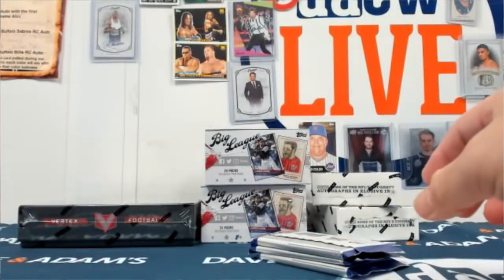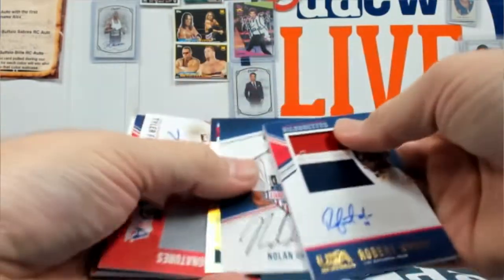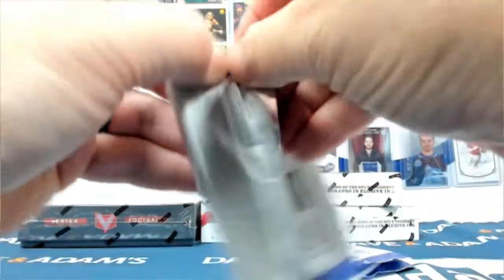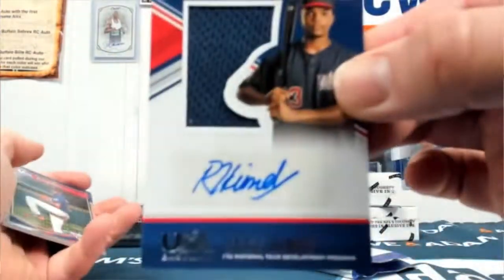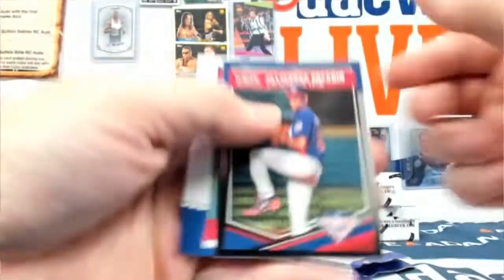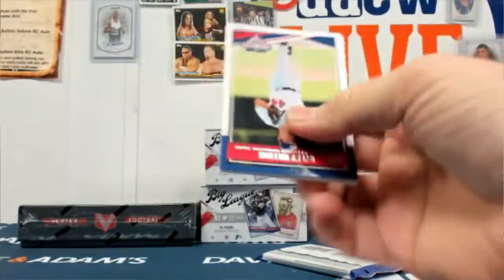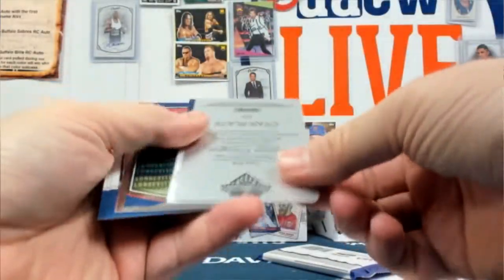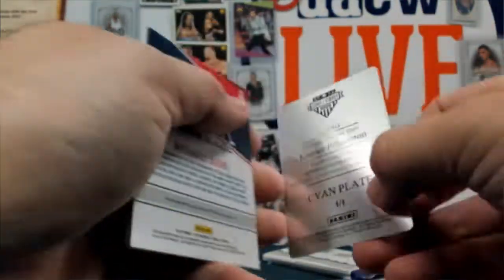Hankins — let's see. One, two, three, four, five autos you got in that box. Reese Hines relic auto out of 199. Rosario — oh, a printing plate right there! Connor Pilkington, cyan plate.